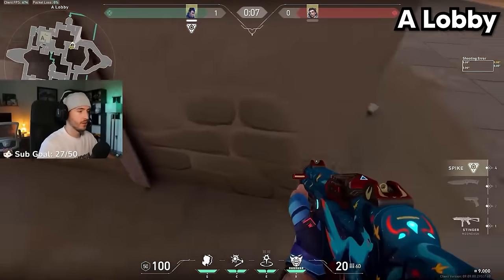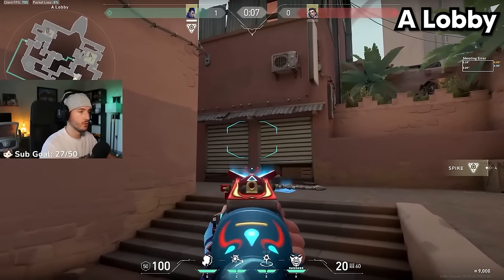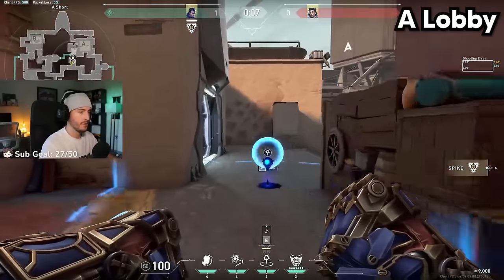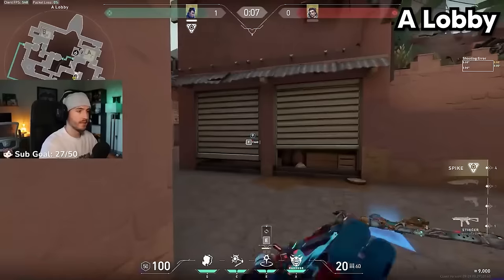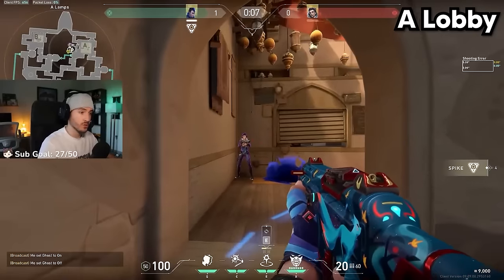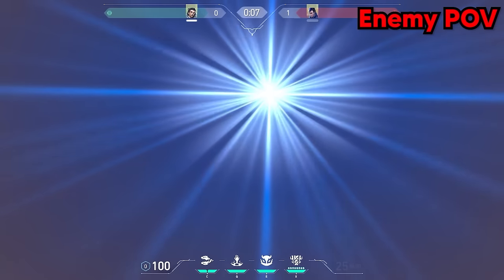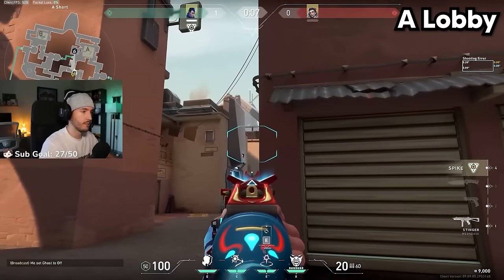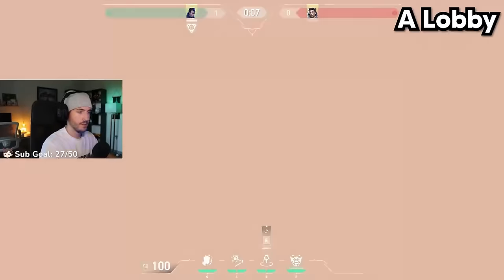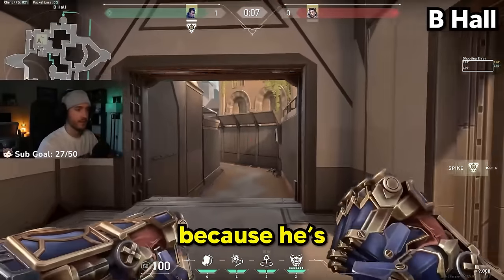Whenever the spawn barriers drop, get up against this wall here and aim your TP between the two garage doors. Throw it out and it's going to get your TP all the way outside of U-Haul. The flash is a bit simple on this one, but what makes it so good is it flashes anybody playing here and also flashes inside of U-Haul. For a precise lineup, aim at the top area here with your crosshair, throw the flash out, and then TP a little bit early to set up for some free kills.